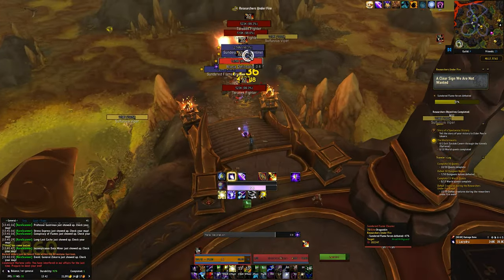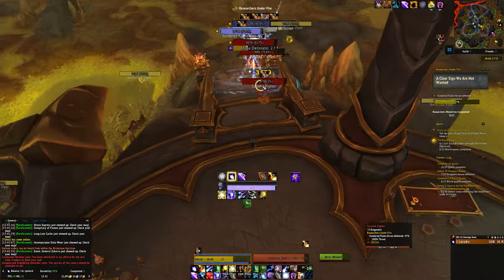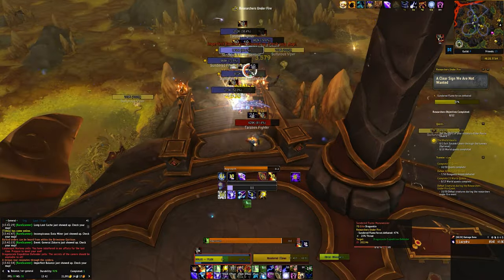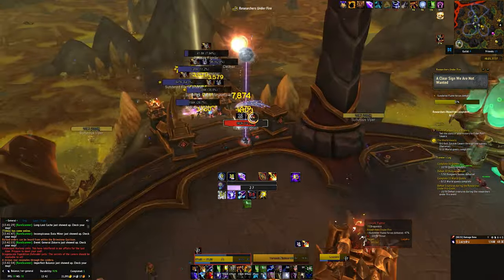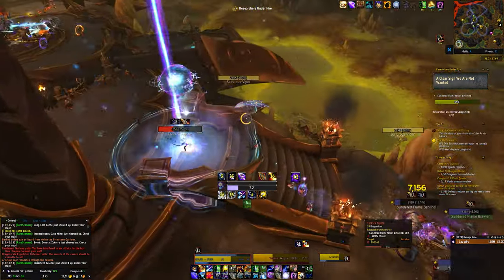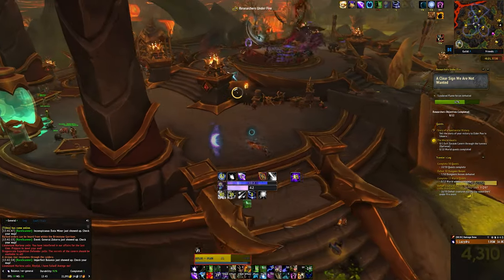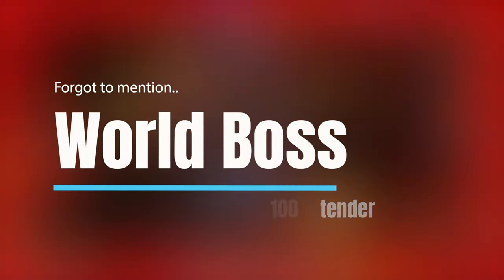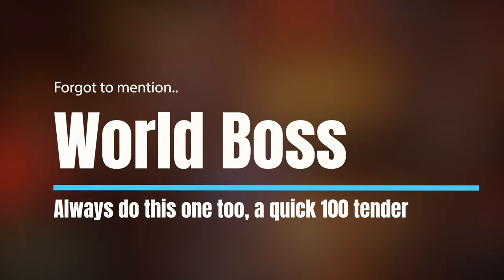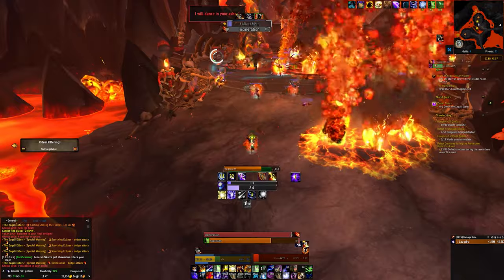In any given month, bear in mind that sometimes there are other events going on — things like the Darkmoon Faire, Noblegarden Easter, or Winter Veil at Christmas time. Those events normally bring extra Traveler's Log objectives, but they're only available for a certain time in the month. If they're available at the start and you're trying to get your log completed at the beginning of the month, make use of those events because sometimes they're very quick objectives. For example, at Noblegarden there was an objective to pick up 15 eggs that gave around 150 tender — very fast to do.